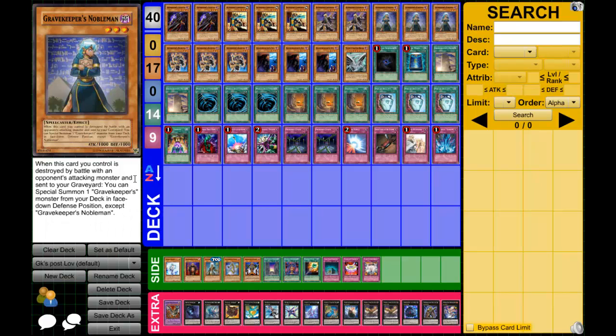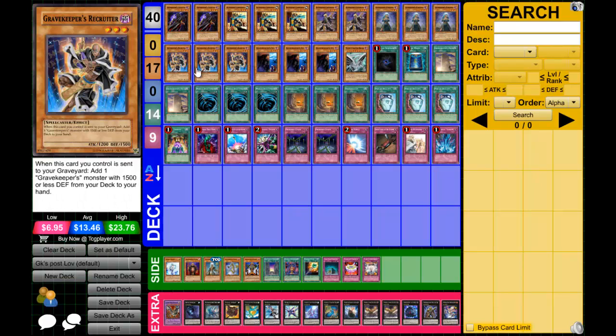Now for the new stuff — three Gravekeeper's Nobleman. When this card you control is destroyed by battle with an opponent's attacking monster and sent to your graveyard, you can special summon one Gravekeeper monster from your deck in face-down defense position, except Gravekeeper's Nobleman. That's really the only Legacy of the Valiant support I'm actually running.